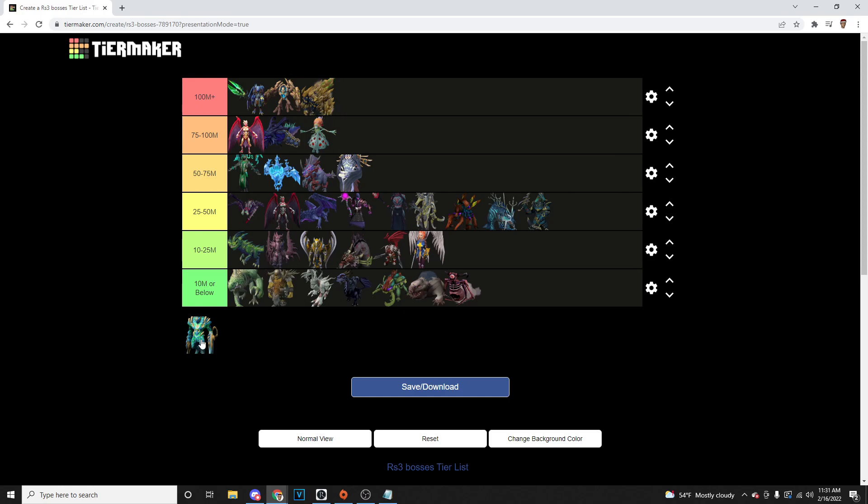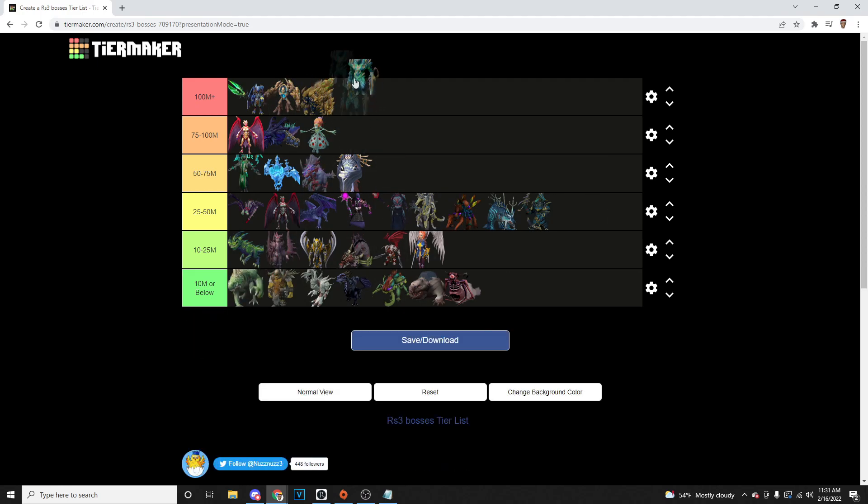And finally, Telos — and this really depends. If you're streaking at 2499% enrage and claiming there, you're going to be probably hitting 100 mil plus an hour. But we're going to say the average person can't do that, so I'm going to put it at 75 to 100 behind Croesus. This is our tier list finished here.